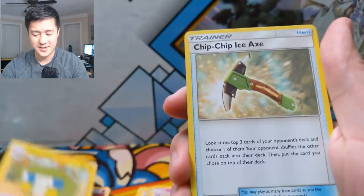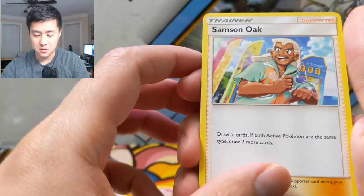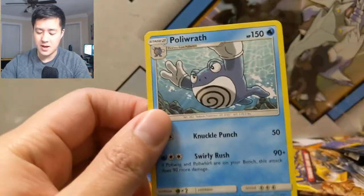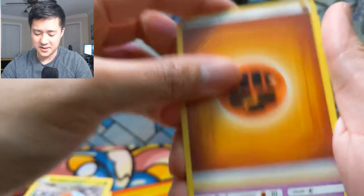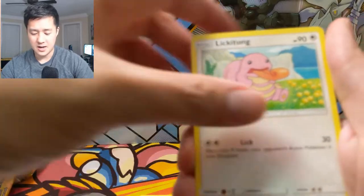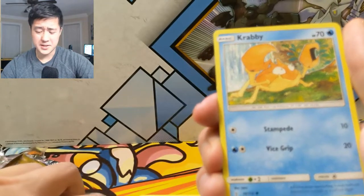We got a Charjabug — this card is really weird. Looks kind of like a bus. Samson Oak: draw two cards; if both active Pokemon are the same type, draw two more cards. That's a weird condition to assume. Grubbin, Genesect — oh, this is a skydiving Genesect — and then a Poliwrath doing the belly flop. Hope you guys are having better pulls than I have for this new set — it's been rough. Fighting energy, Haunter — let me know how your pulls are going. We did pull a single GX from another elite trainer box, but it wasn't even a tag team.